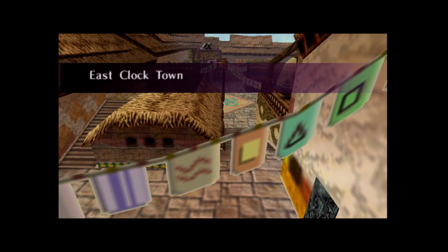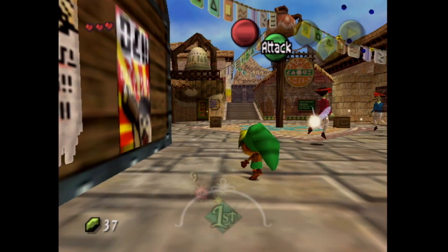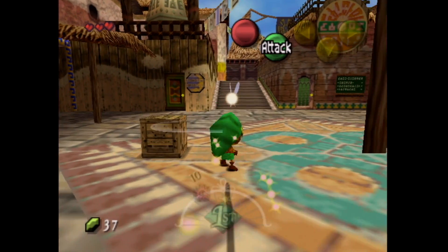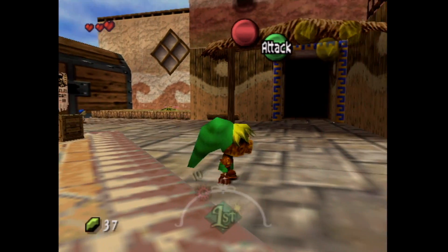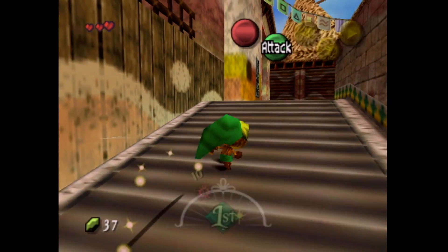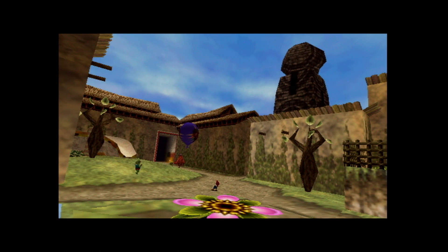We're here in Clock Town — this is the main area of the game, sort of like the hub area. It's divided into north, south, east, west, and an area called the Laundry Pool. Here we are in East Clock Town right now. We're only here for a quick minute, because we're going to rotate now into North Clock Town. It's set out like a compass, and that corresponds to the different gates you can go through.